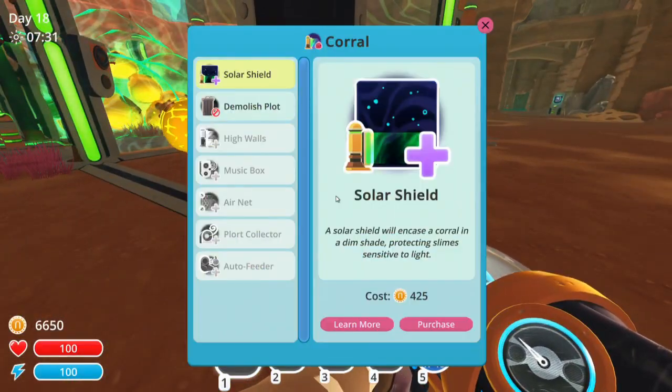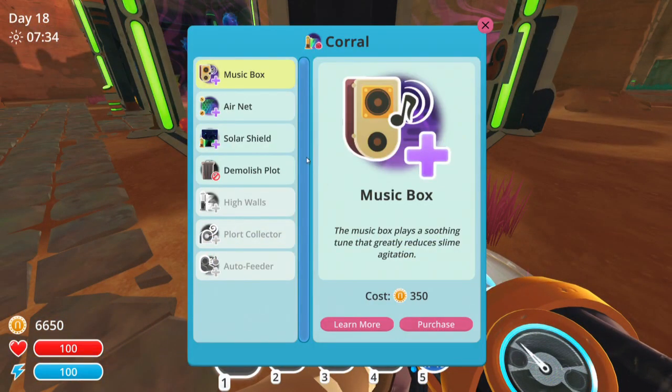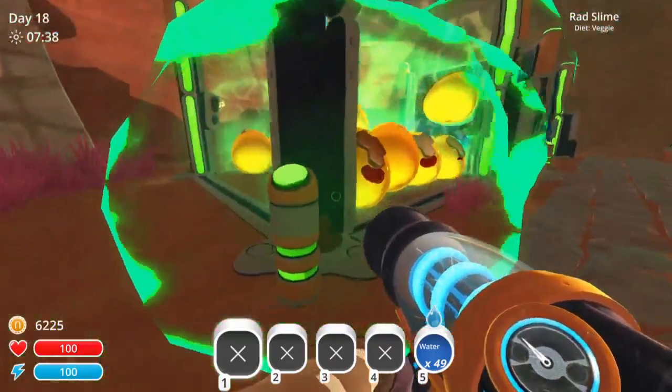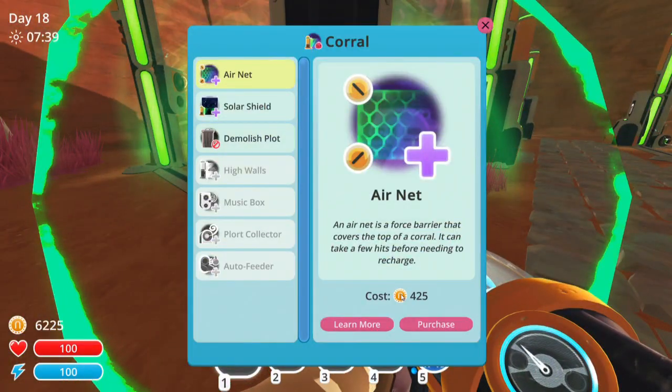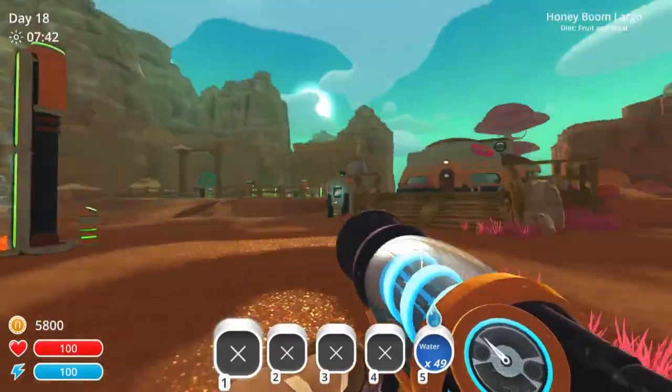Is there anything else I can build in this one? Solar shield. Probably doesn't matter. Air net. There we go. I'll just put an air net on every single one. Let's do this one as well — it'll probably help us out a bit. Boom. There we go. All right, a lot more safety measures. These guys should be good to go.